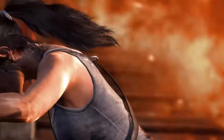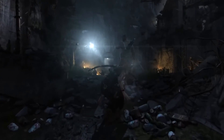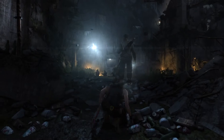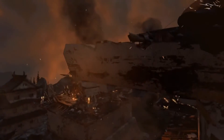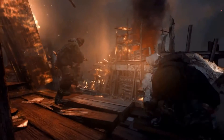New dynamically lit particles mean fire embers have a hotness and a glow to them. Also, individual raindrops are lit by lightning and searchlights. Our rewritten particle engine gives us up to 15 times more particles in any area.